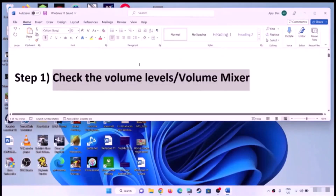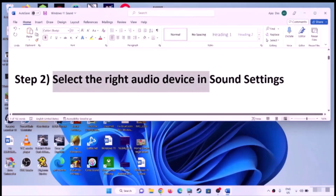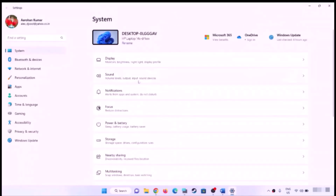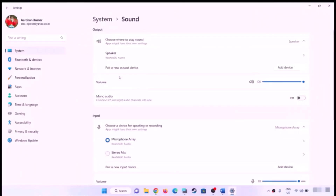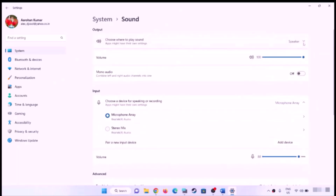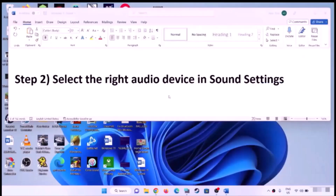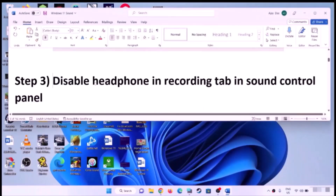The next step is to select the right audio device in Sound Settings. Open Windows 11 Settings, go to System, then click on Sound. Make sure you have the right audio device selected — if you're using headphones, make sure the correct headphone is selected.